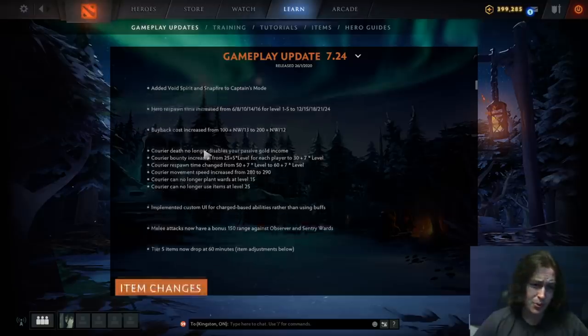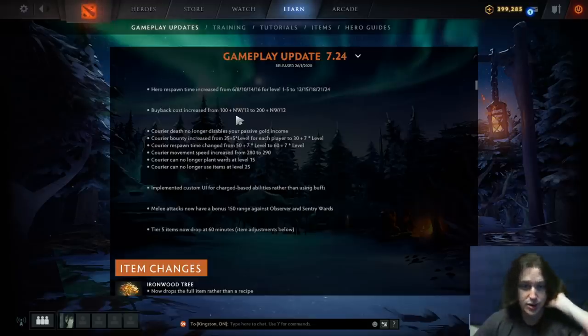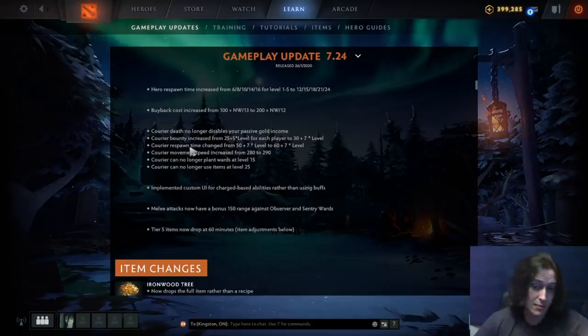Kills are definitely going to be more important. Buyback cost has been changed — the base is higher and the growth formula is lower, so essentially it's going to cost supports more to buy back. Courier death no longer disables the passive gold income, though that felt kind of wonky. Courier bounty has been increased to compensate, so it's still just as valuable to kill them. Courier respawn time has been changed from 50 plus seven — they take a little longer to respawn in the earlier levels.